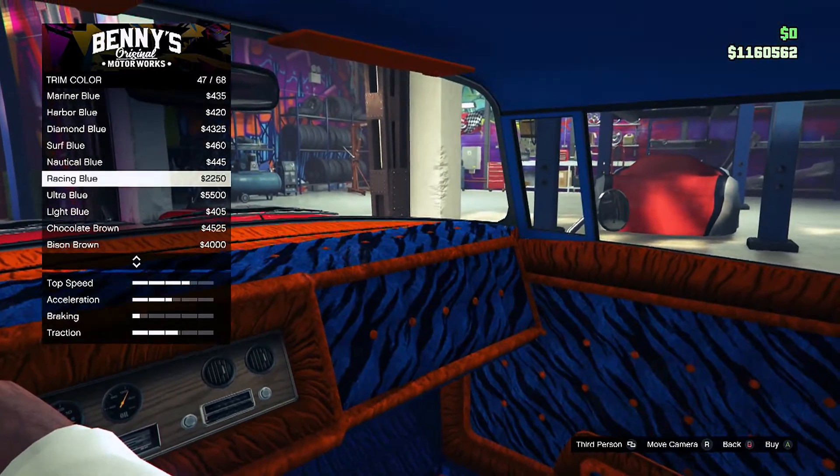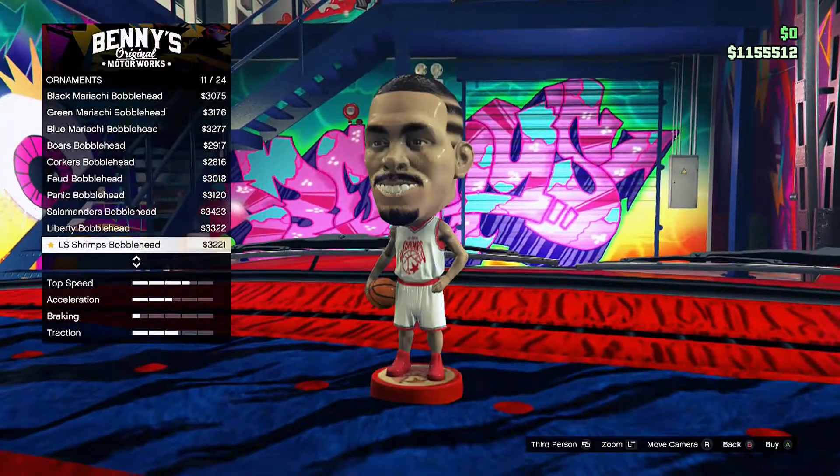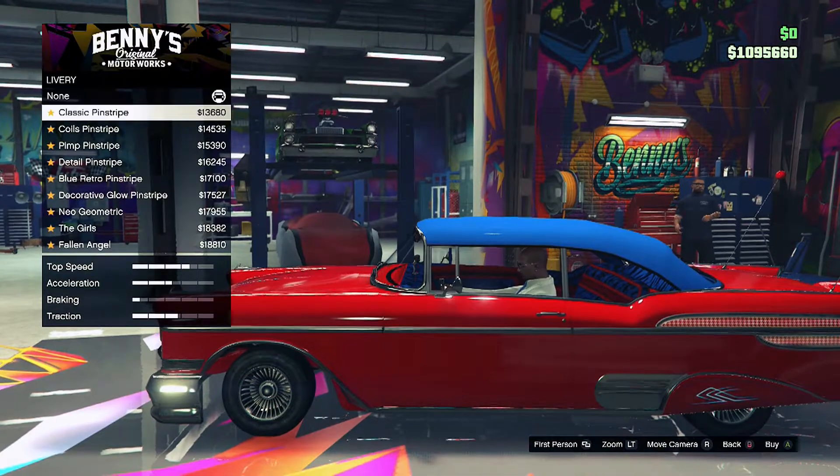For the interior it's all up to what you like, but I decided to go with a trim design of luxury tiger fur and a trim color of racing blue. Blue is my favorite color, and do not forget about the wolf ornament.